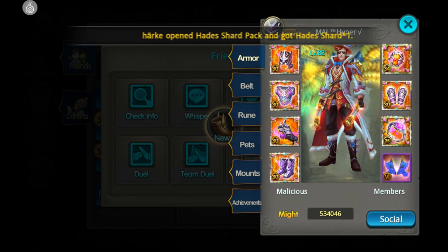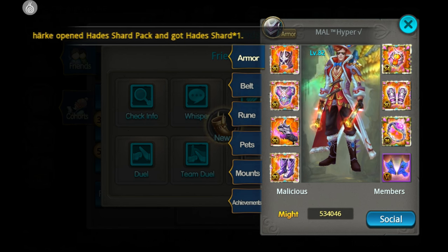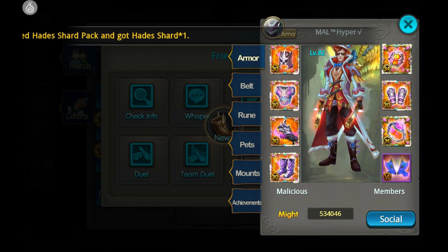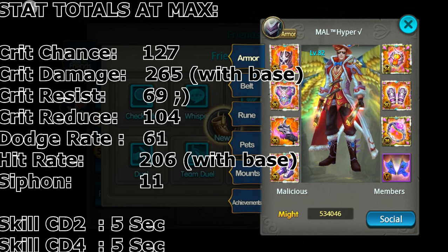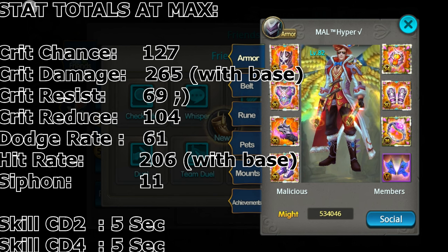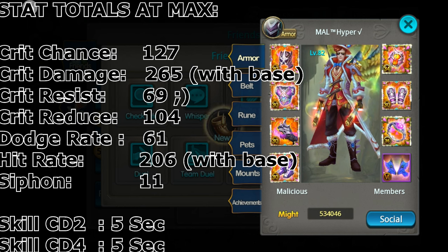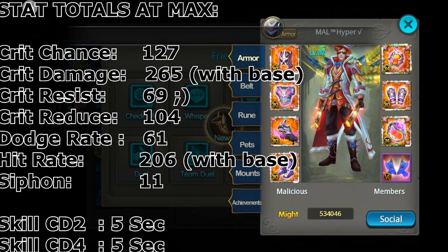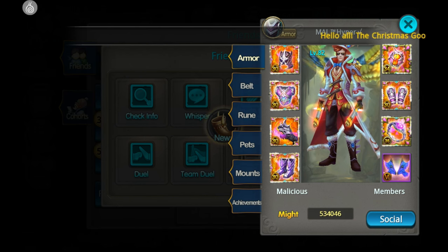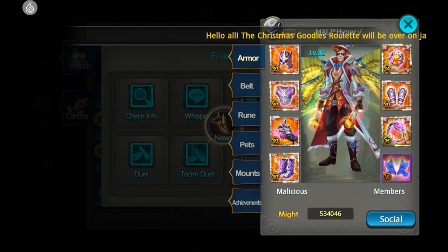We're going to jump right in and take a look at what this set would be if it were maxed out. At ref 9 — I'm not doing ref 10 because that's just damage reduction — quality 36, it will have a total crit chance of 127%, 265% crit damage with the base 50%, 69% crit resist, 104% crit reduction, 61% dodge, 206% hit rate with base, 11% siphon, and your second and fourth skill cooldowns are reduced by five seconds.